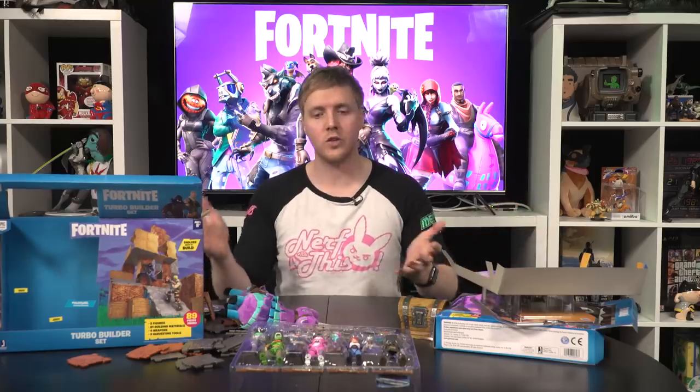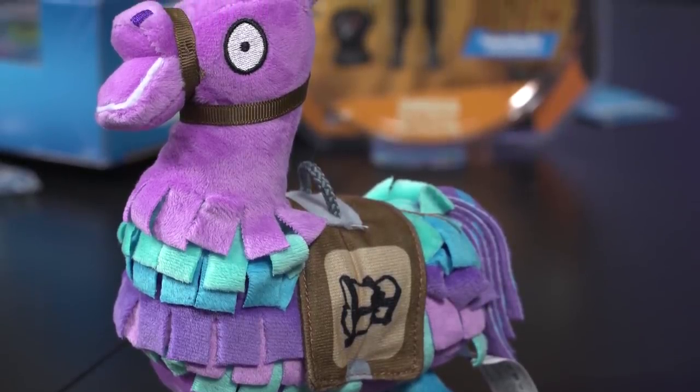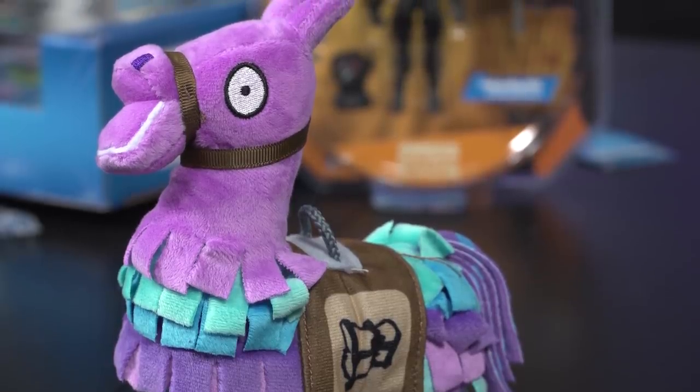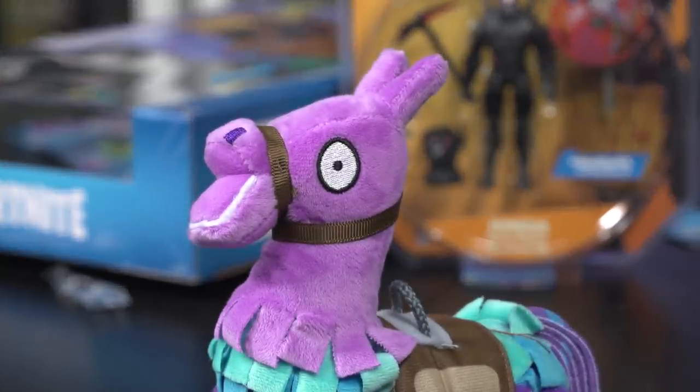There are actually quite a few Jazwares figures to collect. And finally, my favorite — the Loot Llama plushie. This is about seven inches big. It is soft and actually quite squishy. I wouldn't recommend breaking into it unless the treasure you're looking for is just soft fluff. But why would you want to anyway? Look at his little face.